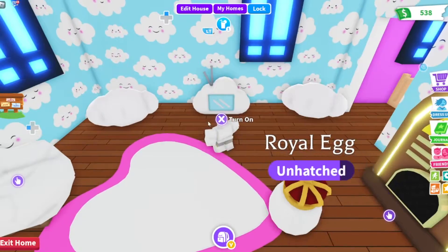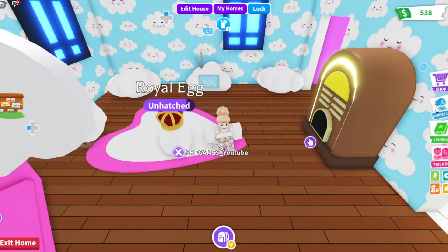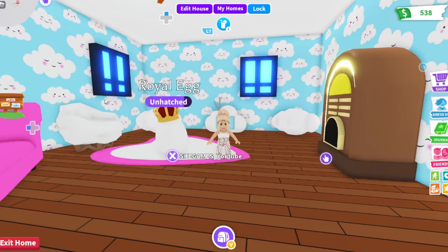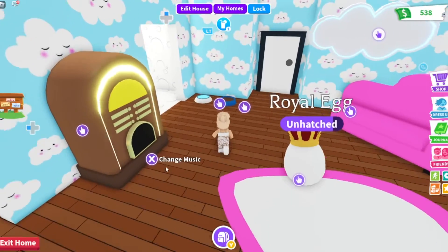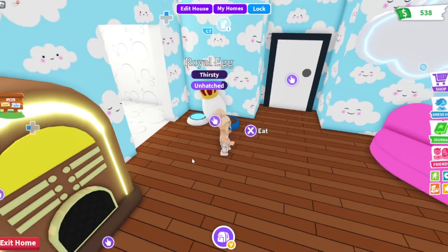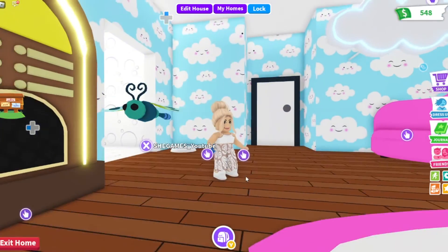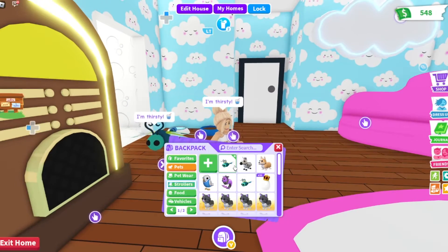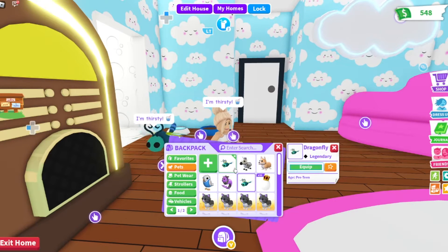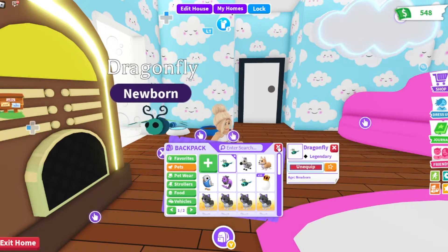Oh my gosh, I'm bald! I reset my character so we can get back home. Let's just change my outfit back so I look semi-normal. Our egg is thirsty. A dragonfly! I think that's legendary — I have one, see? And it is legendary. Awesome. So we have two; we only need two more and then we can make a neon dragonfly. That's so cool.